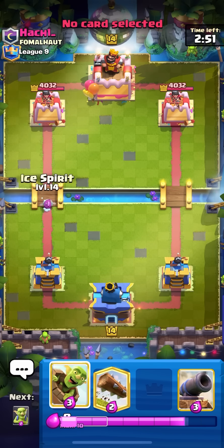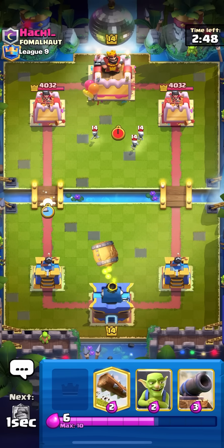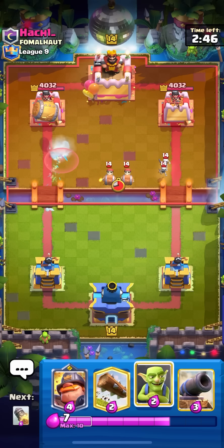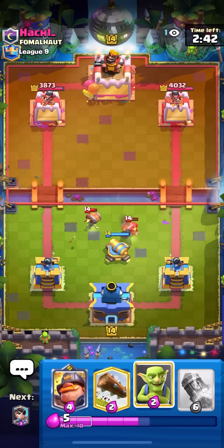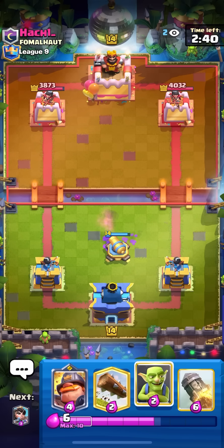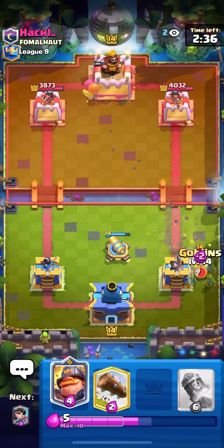In the next game — just going for my ice spirit barrel, this is my favorite starting play to be honest. He goes for wall breakers, just going for my cannon in the middle for the wall breakers and he actually missed the goblin barrel so I did get one hit. It looks like Remi Ellie's deck — no other wall breakers deck really has skeletons in it.